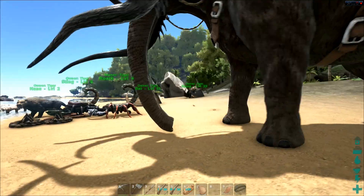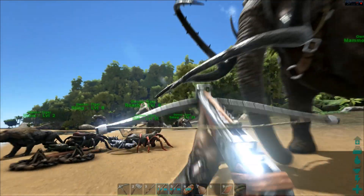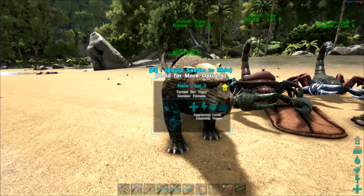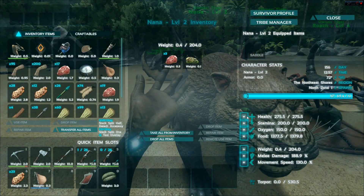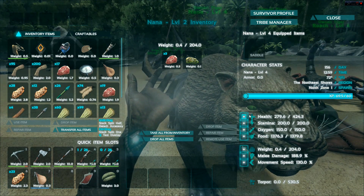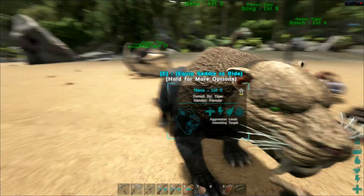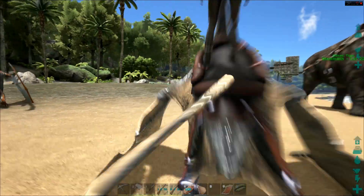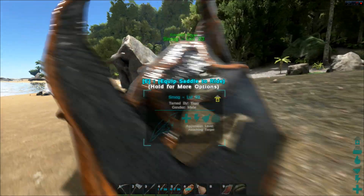What I found is I'm not able to get into this base. I was able to tame some creatures, which is pretty cool. I got a mammoth I haven't named, I got Roach - a very low level scorpion, I've got Sting - another low level scorpion, I've got Nana - a low level saber tooth. I've got Bat, who's a level 51 pteranodon, and I've got Smog, who's another pteranodon. These are all owned by Tiger as you can see.